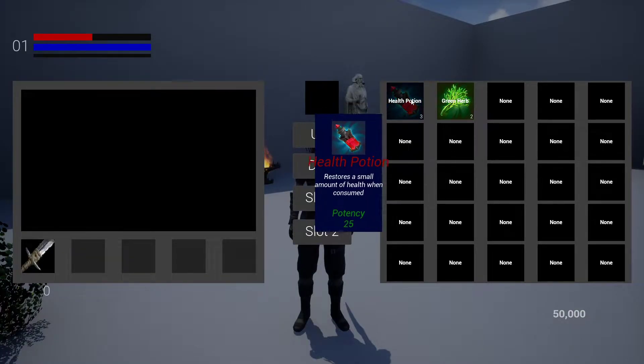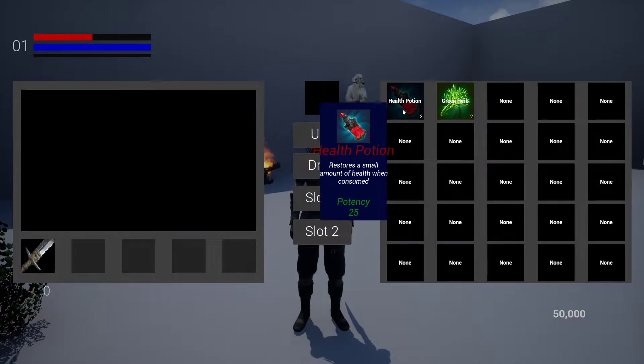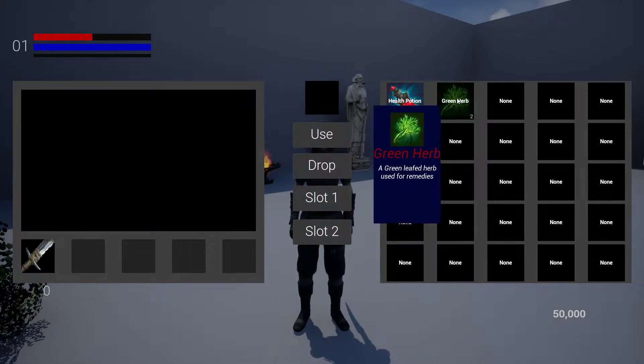So we're gonna set up a tooltip. You'll be able to change the design — that looks like crap, but the functionality is what's important. It'll change depending on what you're hovering over.